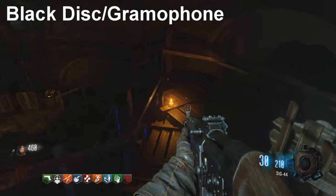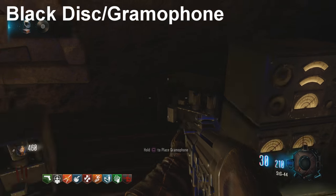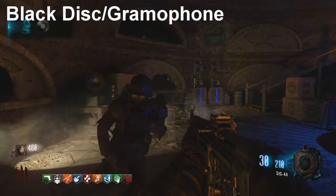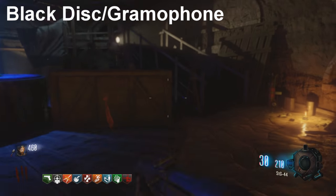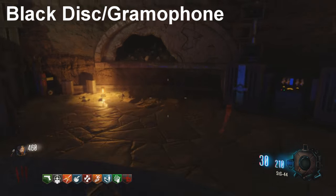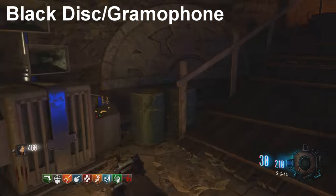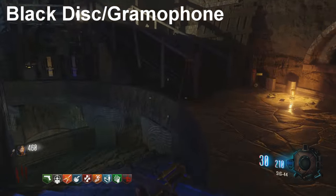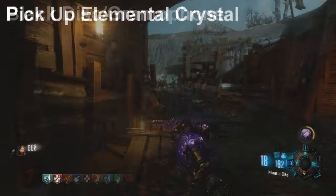Head down to the bottom area of the excavation site and you'll see it's not fully opened up yet — there's a little blockage there. You will find a gramophone sitting right there on the ground; it's the same spawn every single time. Place it on that pedestal with the record and the gramophone, and it will actually start to open up the entire downstairs area where you can build and upgrade the staffs. Wait for it to fully open up, then run over and pick up the gramophone once again and move on to the next step.